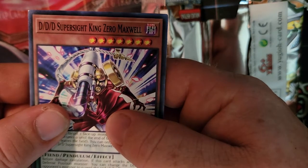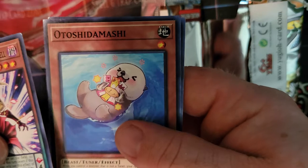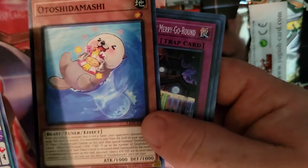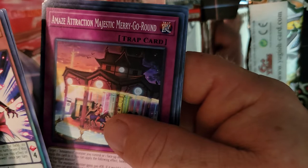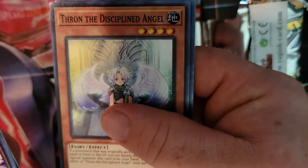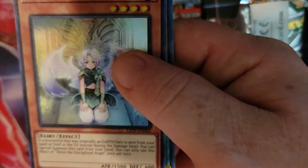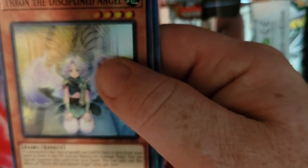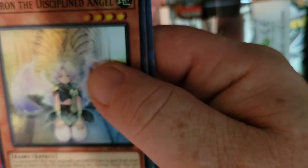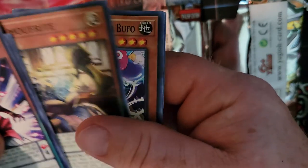DDD Super Syde King Zero Maxwell — looks interesting. There's a cute otter-looking thing. Amazetrack Majestic Merry-Go-Round. S-Force Dog Tag and the next card is... Disciple Angel — kind of cool looking. If a monster who's originally an Earth Fairy is sent from your hand or field to the graveyard during a damage step, you can special summon this card from your hand. You can only use this effect once per turn — that's pretty cool, especially if you have a Drag Down or something.